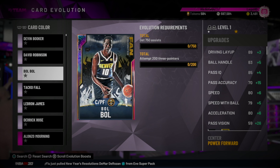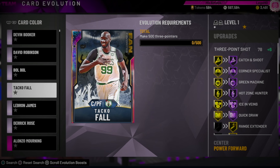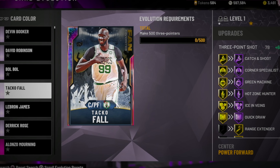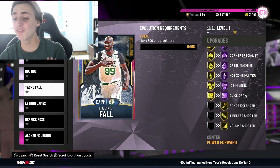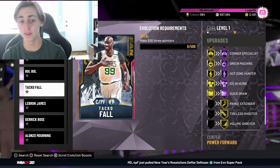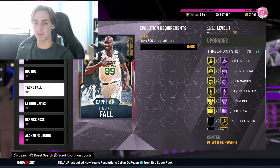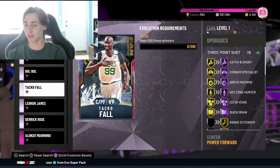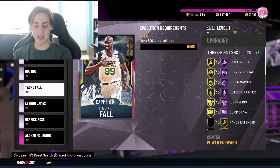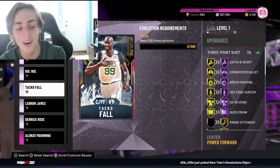My personal favorite — the one I'm going for straight away — is this Galaxy Opal Taco Fall. I already have him, so I can show you right on screen. He gets Hall of Fame Crash and Shoot, Hall of Fame Quick Draw, and Gold Range Extender. In my opinion, this man becomes the best center in the game — a complete monster. His stats don't really go up much, but he does get plus 6 on his 3, making him 84 three. This card just becomes the perfect card.